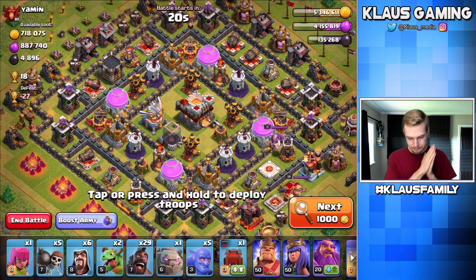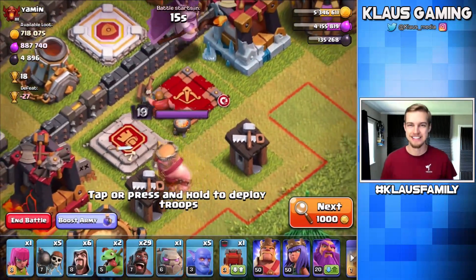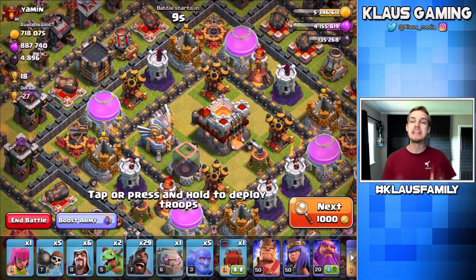So here's what we're going to do — we're going to kill this base. Where's the Queen? Oh baby! Queen is upgrading. This is a win for us already. So here's what we're going to do: we're going to attack from this side to get into the Eagle Artillery.